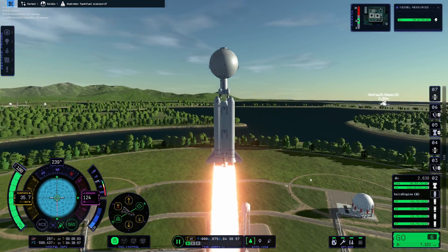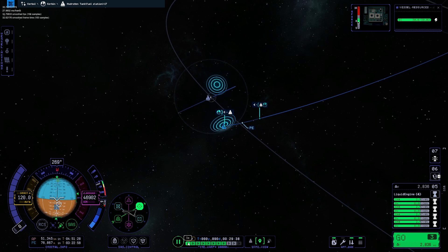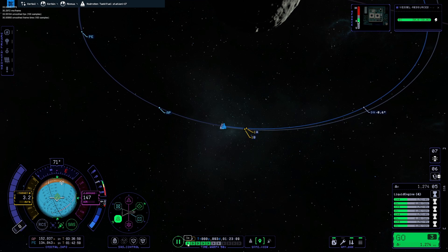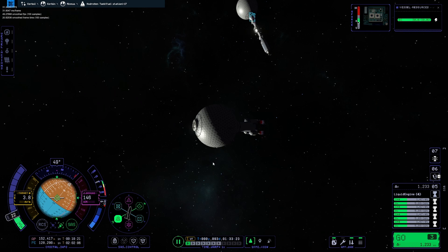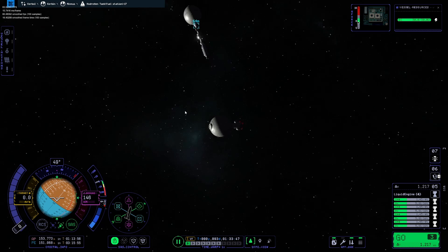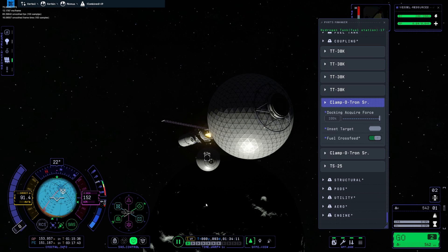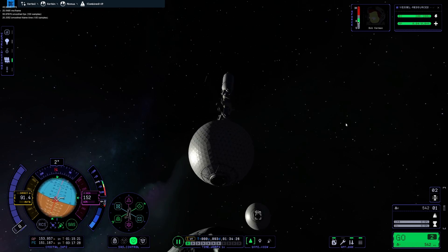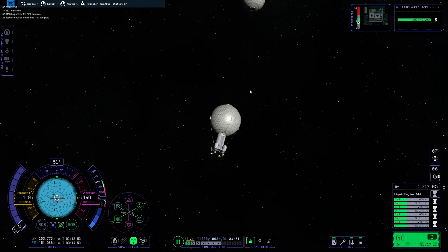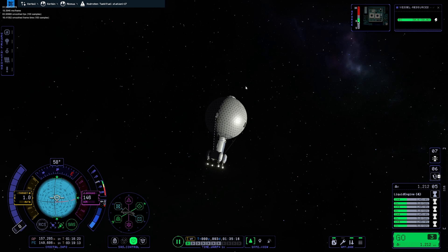We're launching our second fuel tank — just going to skip to the rendezvous and show a few bits of the launch, but it's pretty much the exact same as the last. We're at the rendezvous, getting things lined up again just like last time. Select that docking port, get lined up, and do the same for our main part. Awesome — that's going to be a lot of fuel for us.